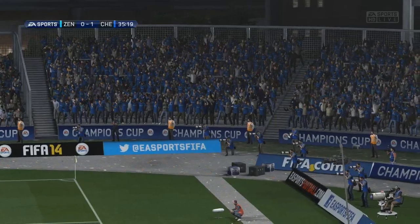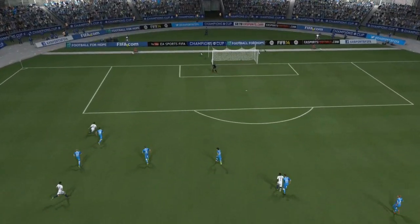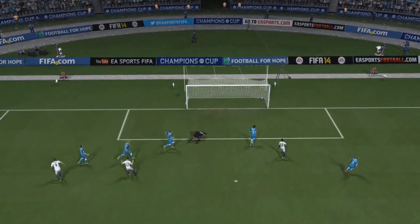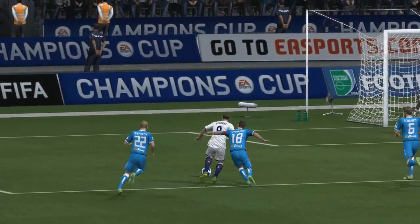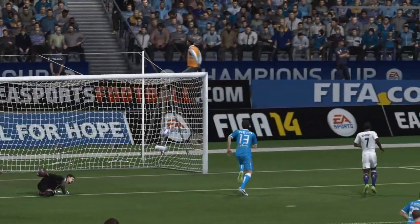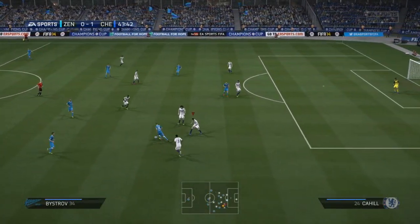Exactly what we needed — catching them on the counter-attack as they threw bodies forward and left spaces at the back. Torres found himself in one of those spaces, good strength to hold off the defender, and that is a world-class finish on his weak foot as well. He doesn't really score too many on his left foot in real life at the minute, but it's a fantastic finish and we'll take that 1-0 lead just before half-time.